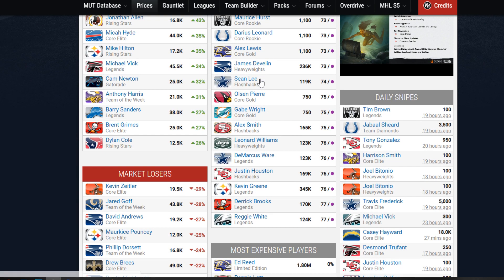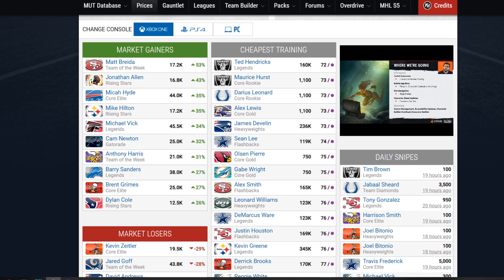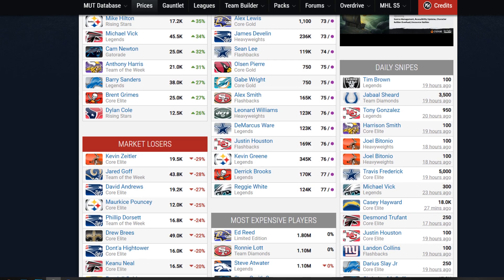Starting off right away, we have the Xbox people. And you can see right here, every single time I look at this, I feel like everything changes. Cheapest training always changes — it always goes a little bit farther up. You have to spend more coins per training point. Right now it is 73 coins per training point. That's what this shows exactly: 770 coins versus one training point.